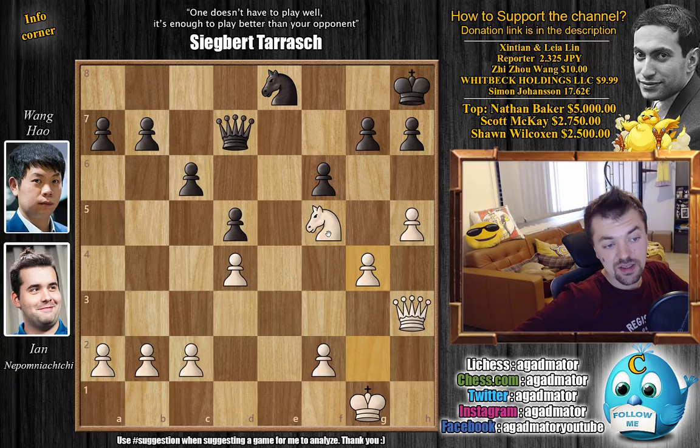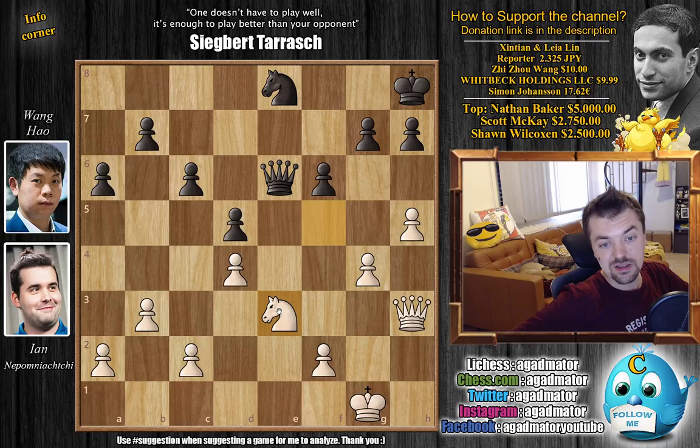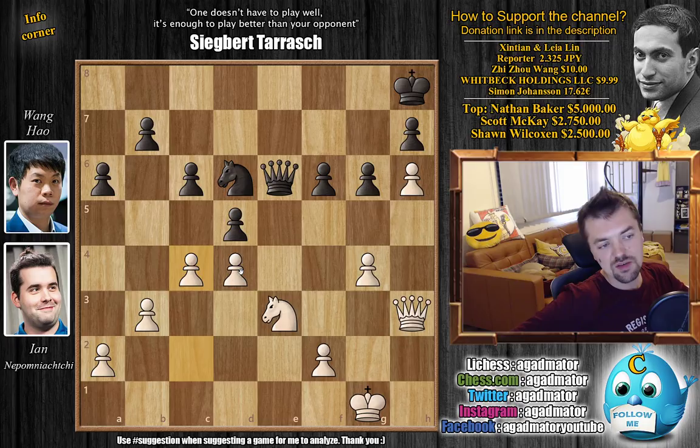And now comes g4, just strengthening the knight, and Nepo will look for his chances elsewhere. We have a6 preparing to push on the queenside, and now b3. We have queen to e6, and now not allowing any queen to e1 check infiltrating, so knight back to e3. And here knight to d6 with access to the e4 square. Nepo says okay, now we go for it — h6. Wang Hao blocks with g6, and here a beautiful move: Nepo plays c4.